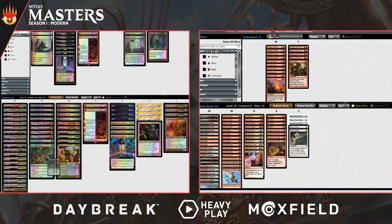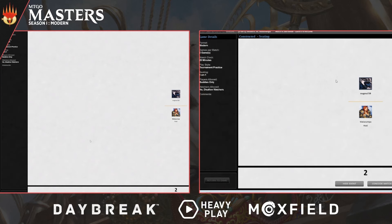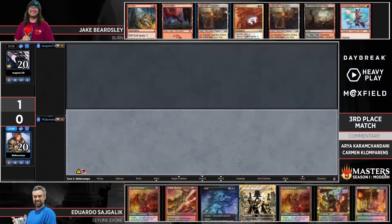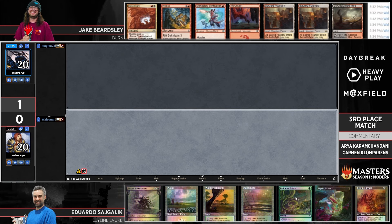Ensnaring Bridge definitely plays into that inevitability, but it requires yet another answer — otherwise it just stalls out the game infinitely and lets Jake top-deck enough burn to win. It's really interesting that we see Pick Your Poison coming in for Eduardo and then a bunch of Idolans hitting the showers for Jake. All of a sudden Ensnaring Bridge is the only card that even hints at that. Eduardo has to bring in Pick Your Poison because otherwise he's cold to those Ensnaring Bridges. That's another thing that's come down to time and again — respecting cards in your opponent's sideboard that they're not actually keeping.